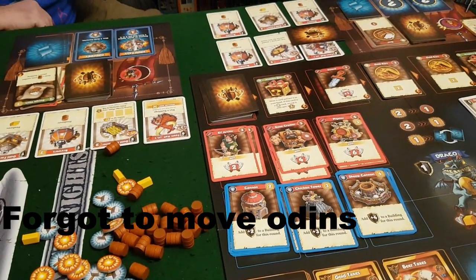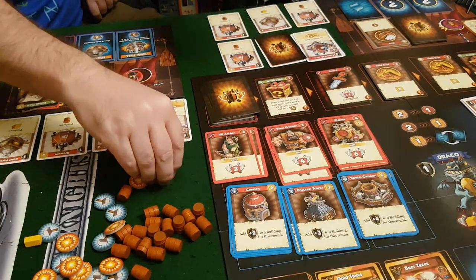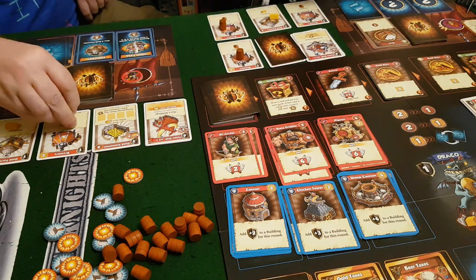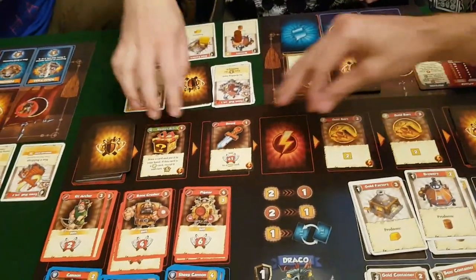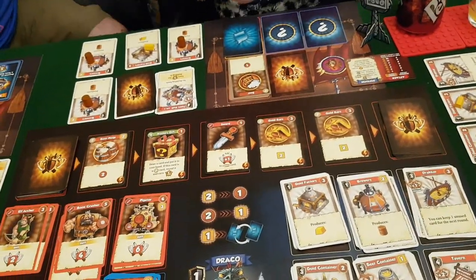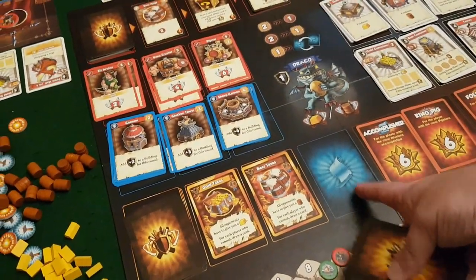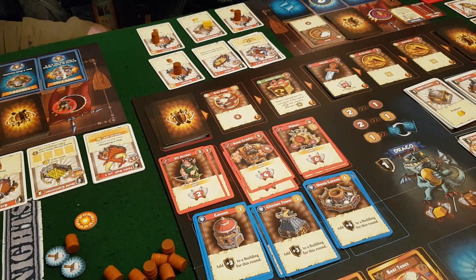A new round begins. First is the production phase — players gain resources from their facilities. Then the drawing phase: the Odin's Path end-of-round card gets discarded and a new one comes out, so it's always moving along. The drawing phase is also where if you've completed a mission you get a new one, but the mission deck is empty so we skip that. Molo begins the new round.